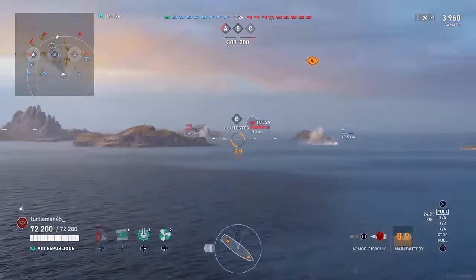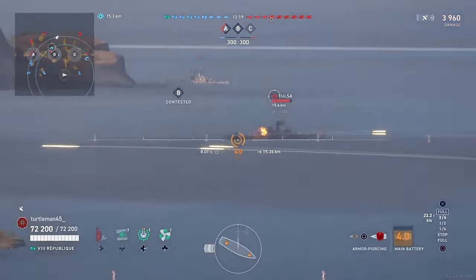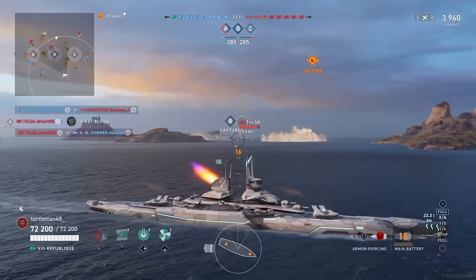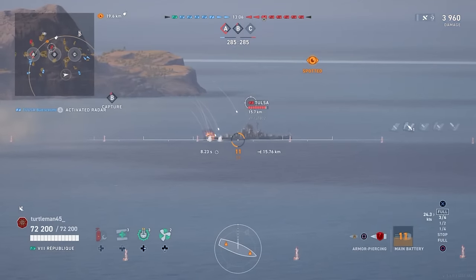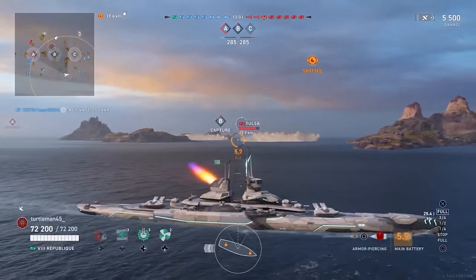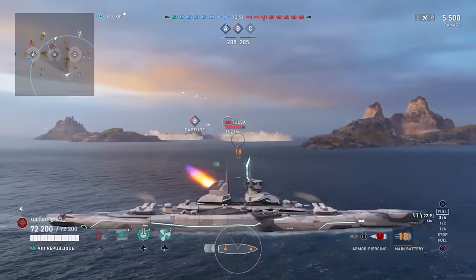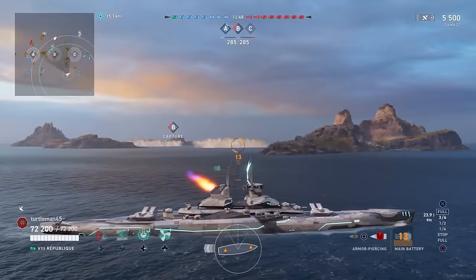Sumner needs to disengage and get out of there. You can see Sumner decides to panic smoke, but with a radar cruiser that close you're not going to get away with smoke - just run and get jiggy with it. Down goes our Sumner. No surprise there. We're starting to shoot AP here but unfortunately he's going to be behind smoke, so we won't be able to spot him. It'll come down to our cruiser keeping him lit up.